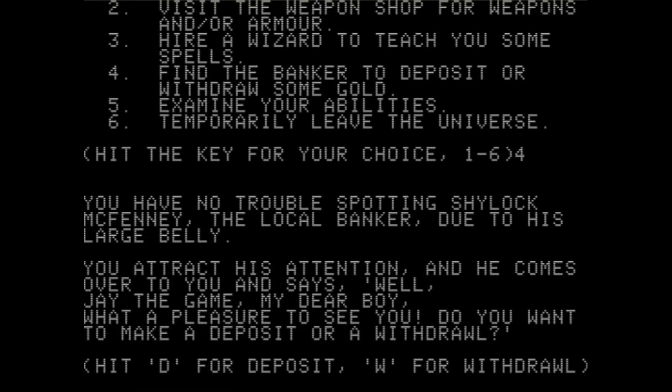"Hire a wizard to teach you some spells." We probably don't have enough money for that. Let's check our bank. "You have trouble spotting Shylock McFenny, the local banker" — a dude with a large belly. Is the banker just hanging out in a crowd of people? There's no established area for the bank? The bank is not a building we go to? Because normally when you go to the bank, you don't have to try and spot the banker.